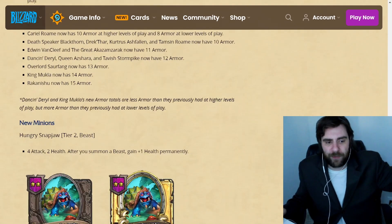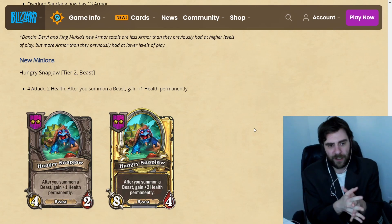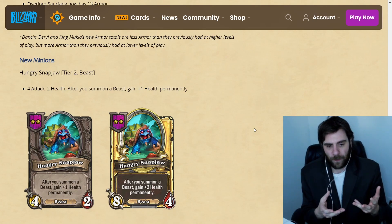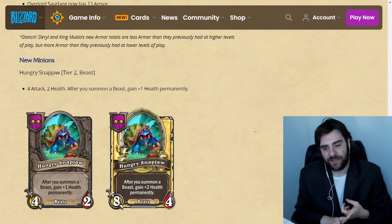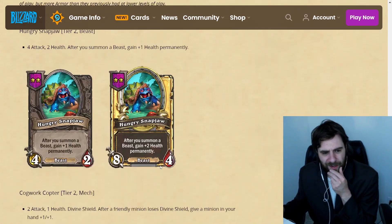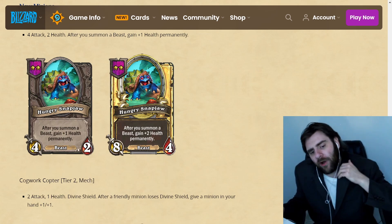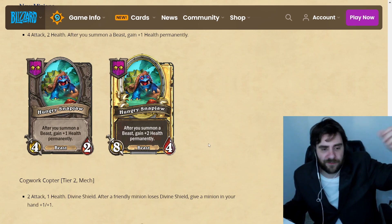I'm just gonna hop into Battlegrounds and play a game. We can take a look at the brand new stuff they showcase in this article. Hungry Snapjaw is a new Tier 2 beast that scales similarly to a Soul Rewinder — there's a Demon, a Soul Rewinder, and then there's an Undead which is Xylobones. Both of those scale a similar way, gaining health permanently for different things. They're kind of interesting cards — not super powerful, probably pretty good early on as a 4/2 that scales doing things you already actively want to be doing anyways.